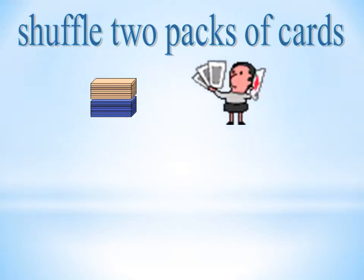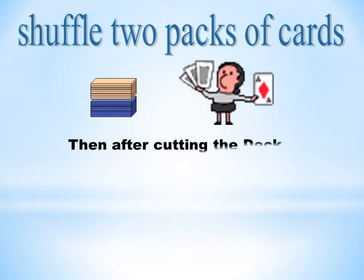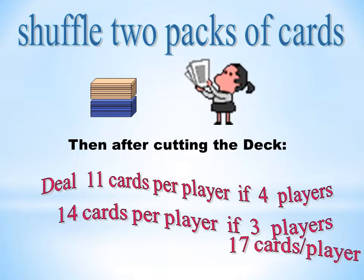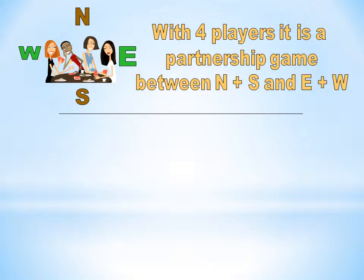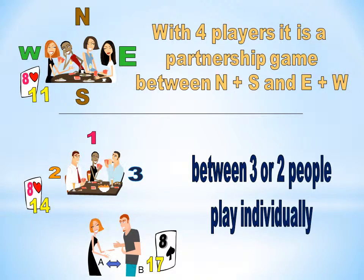Shuffle 2 packs of cards. Deal 17 cards per player for 2 or 3 players. Between 4 players, the game is a balanced partnership — each partner can contribute with single or multiple additions to enhance the melds. It is a combined effort for accruing score, and together by mutual consent deciding on a tactical end to each game. In the 3 or 2 player situation, each person plays alone, starts their own melds, and no one can add to these melds but the original melder.